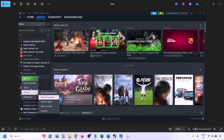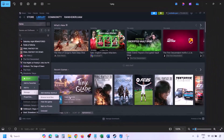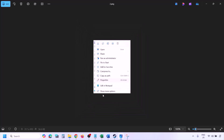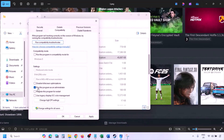To run the game as administrator, go to Steam, then Library, find the game in the list, right-click on it, select Manage, then click Browse Local Files. Once you're in the game installation folder, right-click on the game exe file, select Properties, go to the Compatibility tab, and put a check on the box which says Run this program as an administrator. Hit Apply, then OK.